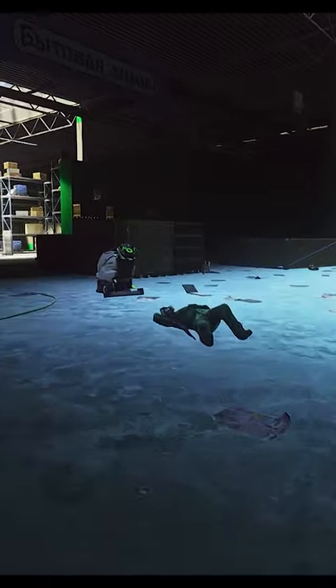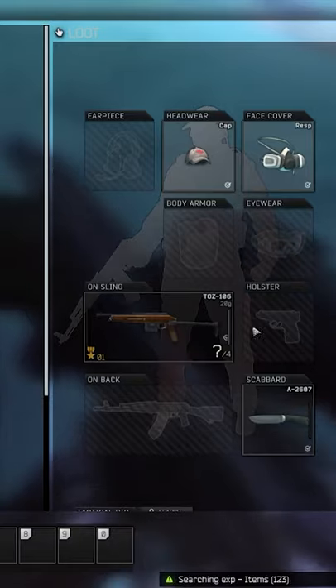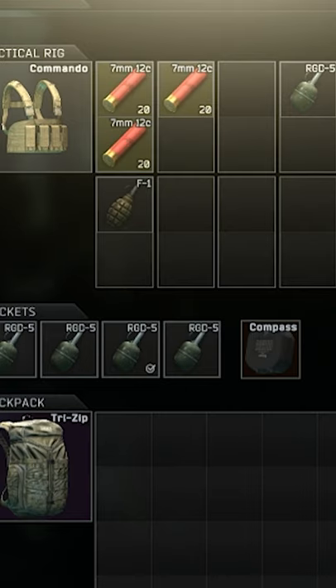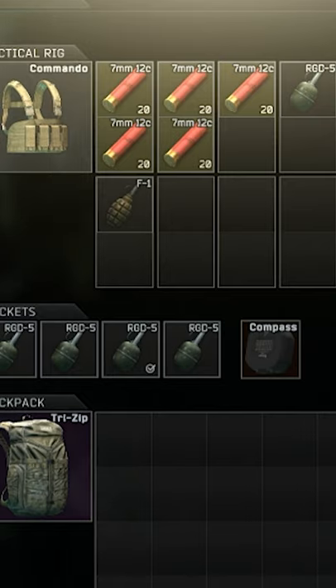So as long as you go in pretty much overweight and you kill, say, one or two scavs, grab their stuff, now you'll probably be overweight. And every time you run, you're going to be gaining strength. Or if you want to cheese it, you can just add a couple of buckshot rounds to yourself and then dump them later on once you get to a couple of scavs or players.